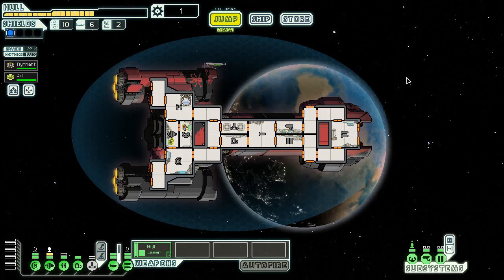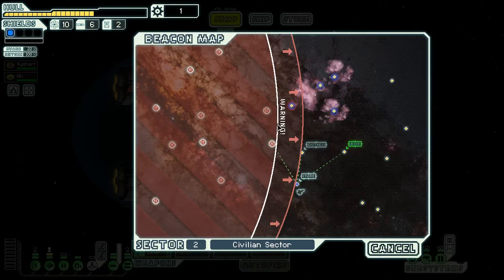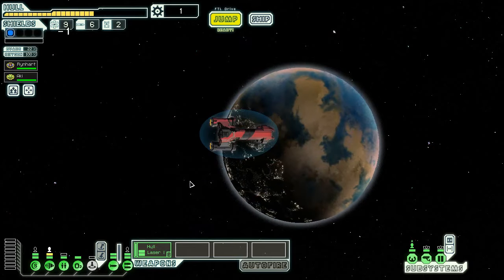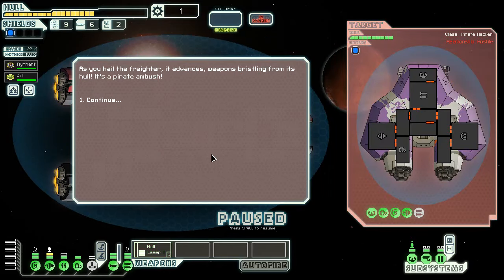Hey everybody, Asher here, and I have no idea how long this episode is going to run. This is FTL Advanced Edition Hard Mode. We're on the Federation C, and after a pretty hard throw in the previous episode where I decided to stupidly board a ship while in the middle of an Ion Pulse Star, I'm now left with two crew, one whole laser, one artillery beam, a transporter I can't reliably use, and one scrap because I had to spend everything to repair. So while I'm not dead, this could be a video where I just survive one jump, maybe more. We're going to do the best that we can.